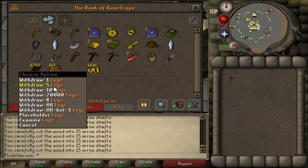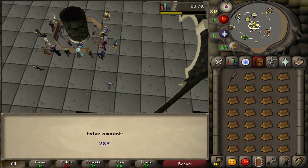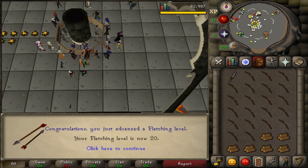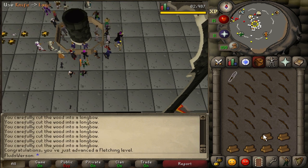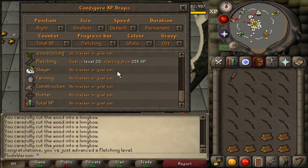I didn't buy myself enough logs to get all the way to 15 fletching, so I'm buying some more right now. Hopefully at the end of this stack we'll be at 20 fletching — yes, I passed 15! I realized 15 wasn't that big of a deal because arrow shafts were down to about 1 gp a piece, probably due to a recent update. I just assumed they'd still be three or four.